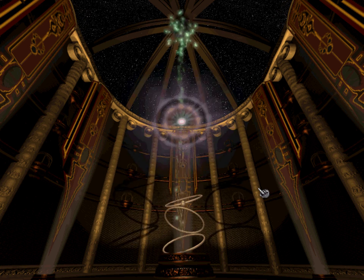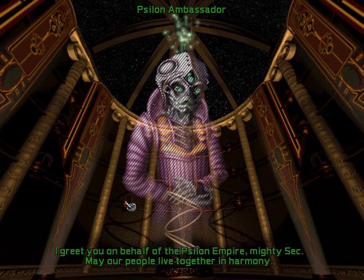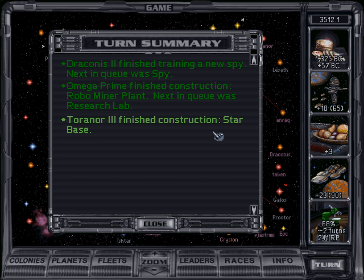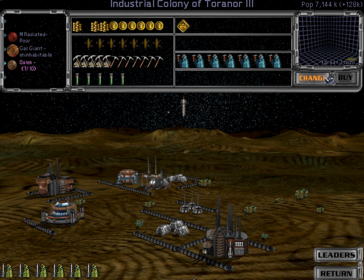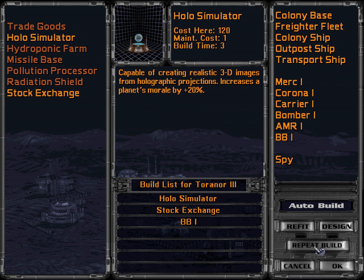And we meet the Cylon as well. Well, this is a busy turn actually. I greet you on behalf of the Cylon Empire, mighty Sec — may our people live together in harmony. One or three finished star base. So you can start right away with holo simulator and stock exchange, and then a metal ship.